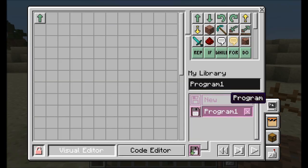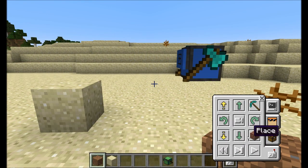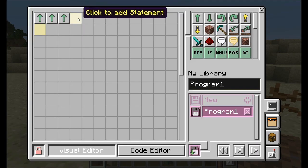With just the simple Move Forward program block placed, we can run it from the remote or from this screen. Hit Run Program — and it worked! Every time we run the program the turtle moves forward one step. If we add a couple more Move Forward tiles, this will have him move forward three times.